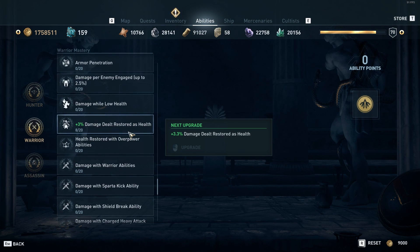Lastly on the warrior tree I put a couple points into damage dealt restored as health. This is optional — if I do get caught I want to be able to get some health back with some quick dagger attacks. It's not vital but I have the extra ability points so that's what I chose to do.